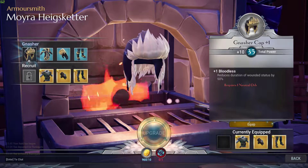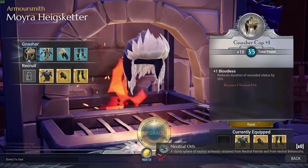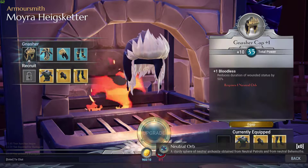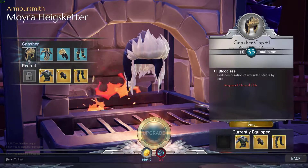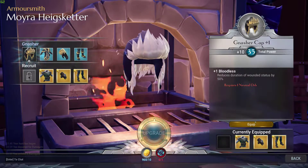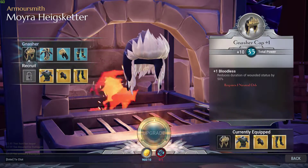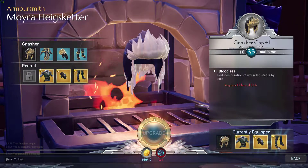We can upgrade it too. Power up obtained from natural ponds and from natural behemoths. Gasher Cap plus one — total power plus one. The bonus reduces duration of wounded status by 50%. Okay, let's go ahead and equip it. Currently equipped are these — let's look at what else we have.